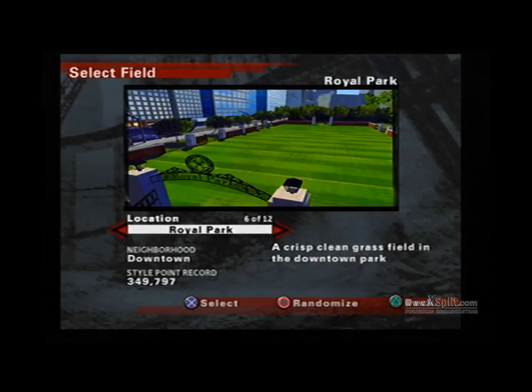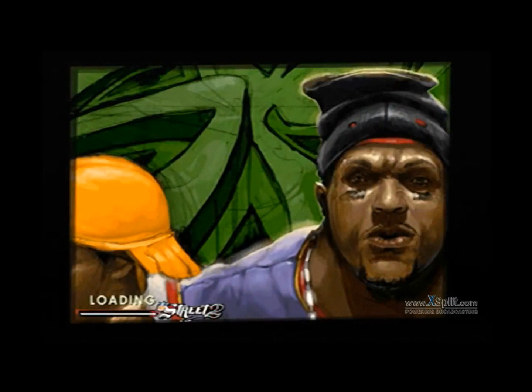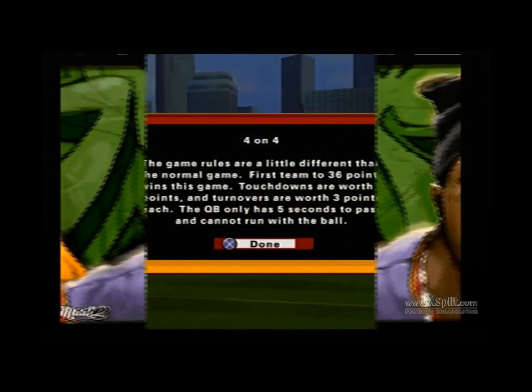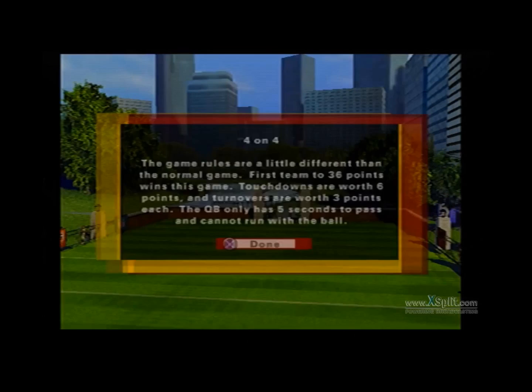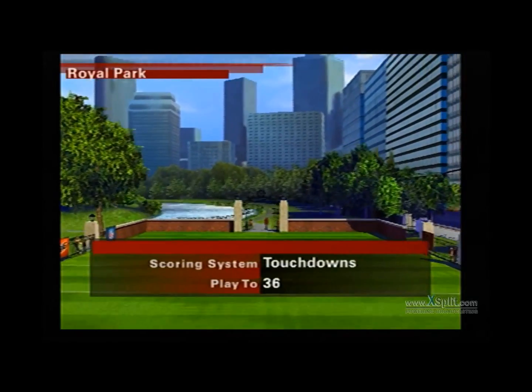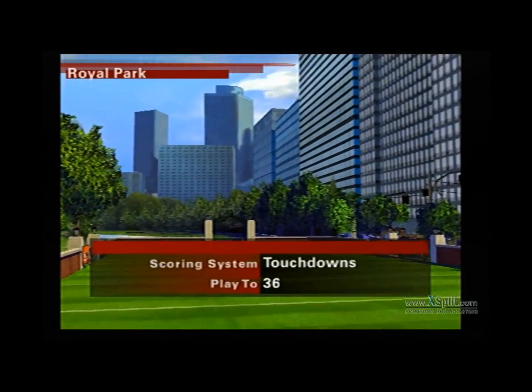So I pick my team, we're going to go to Royal Park — this is one of my favorite fields, so we're going to play here. In 4 on 4, you can't run with your quarterback, and you get 5 seconds to throw, I think. And turnovers are worth 3 points. So it's kind of different rules, but it's pretty fun to play.